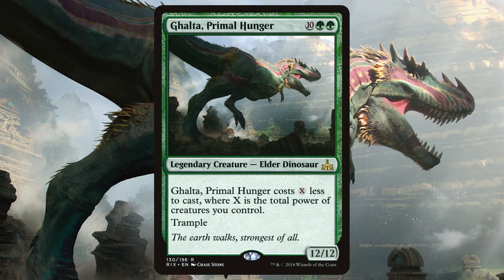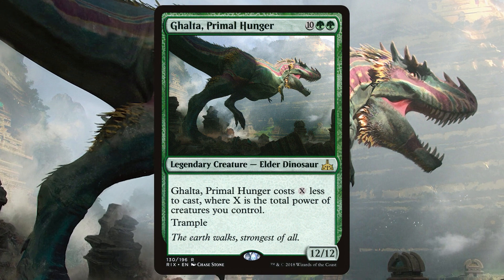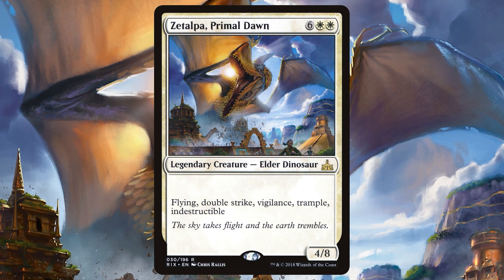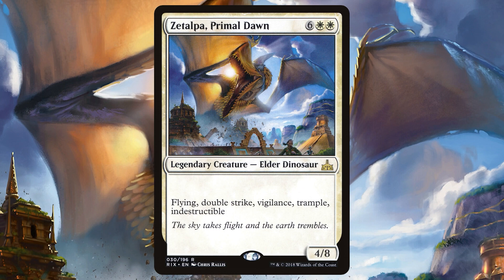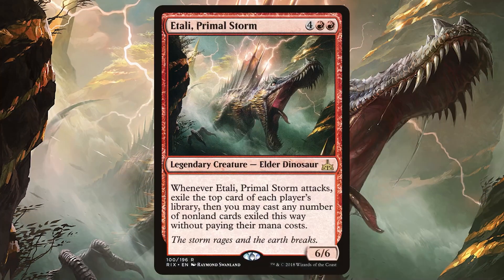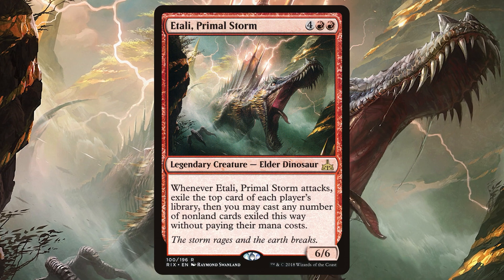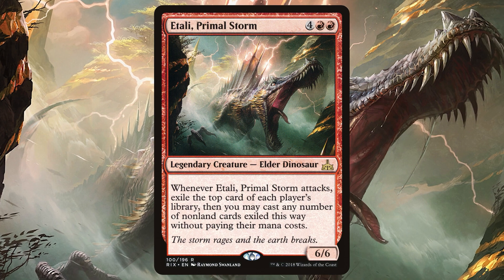Galta, Primal Hunger was your quintessential big green stompy creature. Its ability to be discounted significantly made it an easy include for any deck that cares about power and ore dinosaurs. Zeltapa, Primal Dawn is a basket of keywords seen at home in almost every white precon made by Wizards — while threatening and difficult to deal with, Zeltapa is far from the most powerful of the Elder Dinosaurs. Etali, Primal Storm on the other hand has the potential to devastate your opponents: this 6/6 for 6 looks to cheat spells off the top of your opponents' decks, though the thing holding it back most is the requirement to attack and its lack of haste.